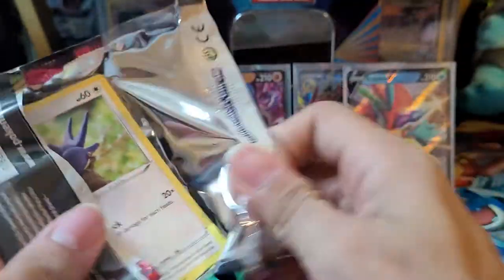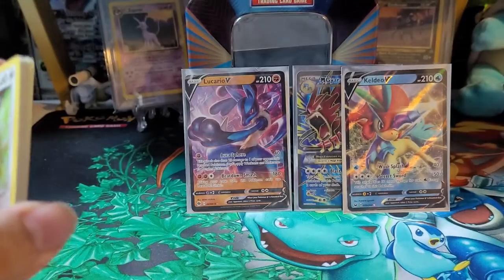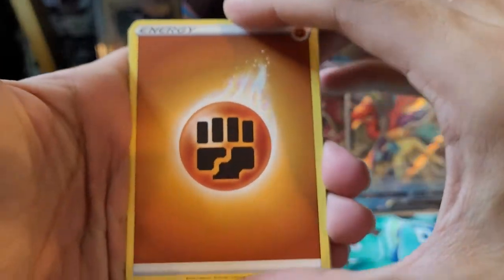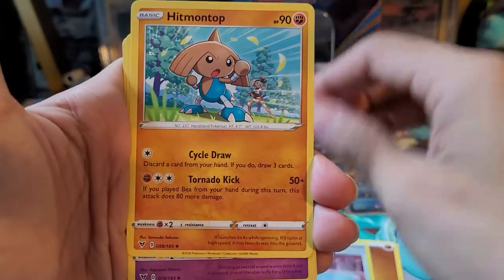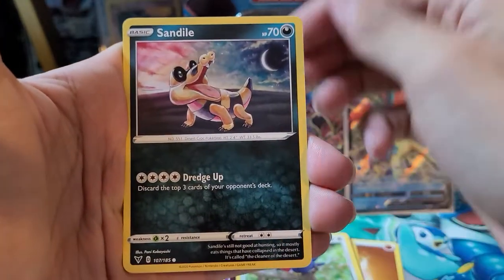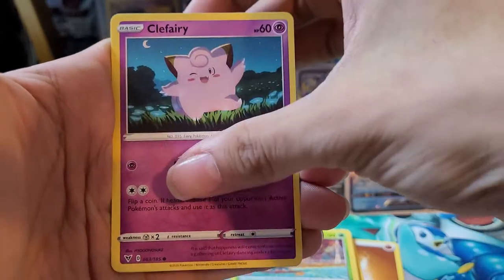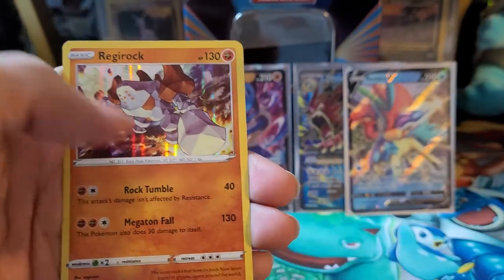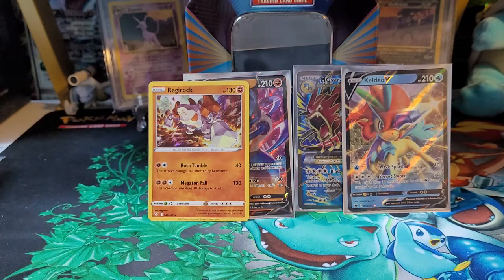Let's hope this last one might contain something. If not, won't be disappointed though. That Mega Gyarados is really cool, and can't complain about the Keldeo V at all. Four to the front — see if we can get some last pack magic. Fighting-type Energy, Sir Fetchd, Hitmontop, Swoobat, Taillow, Sandow, Oshawott, Phanpy, Clefairy. Slugma is a reverse holo. Rare is a Regirock holo. So we actually got three hits from four packs.